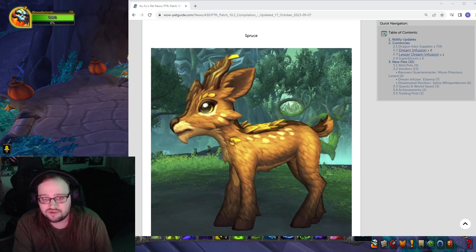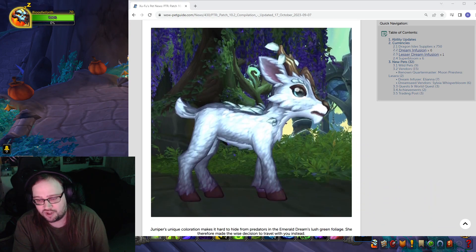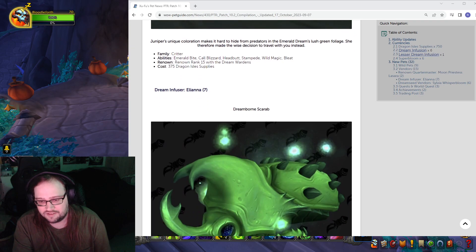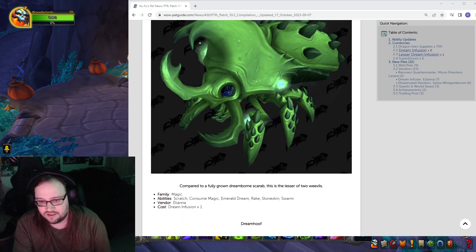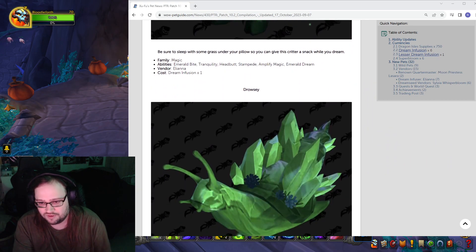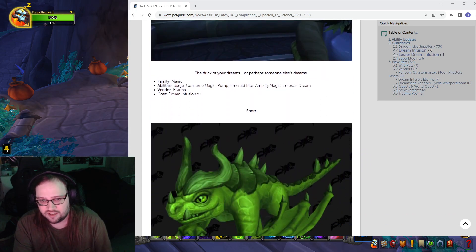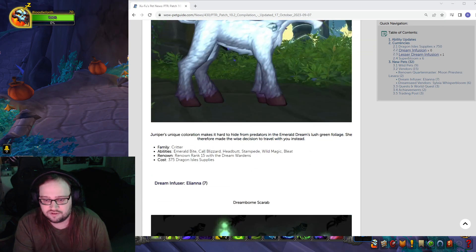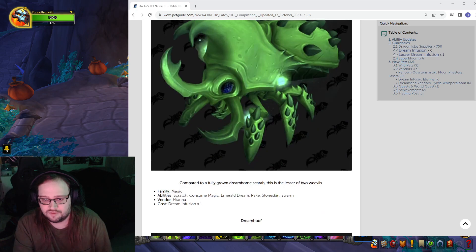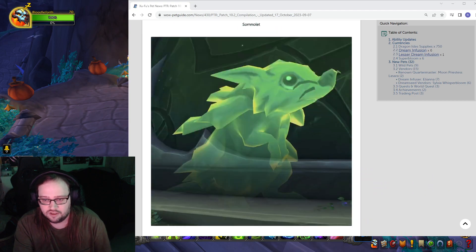Then we got Spruce — I may not have seen Spruce — and Juniper. Dreamborn Scarab, Dream Infuser, Dream Hoof, Drowsy, Memory, Reverie, and Snore. What does this say you have to do for them? Dream Infuser — yeah. You may need to finish the Whelp Daycare if you want this one. We got Somnolent and then the Dream Seed Vendor.